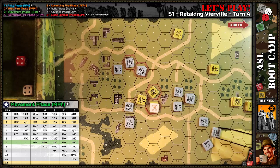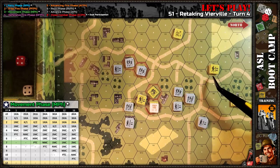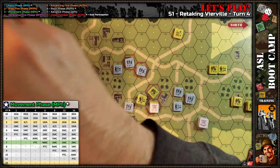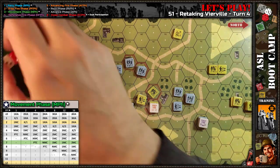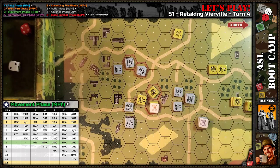Ten firepower down to eight, minus one for leadership, minus two for moving in the open and non-assault movement — eight minus three for first fire. Six on eight — probably a one MC. One MC on the squad, plus one morale check on Sergeant Han. Han passes. The squad rolls six plus one equals seven — they have morale seven, so they pin and immediately go to ground. Han could keep moving — do I want to?